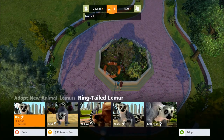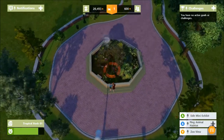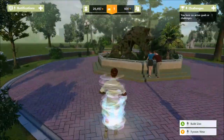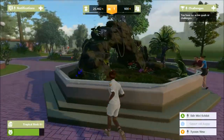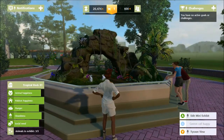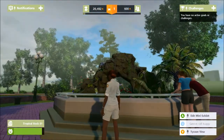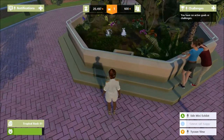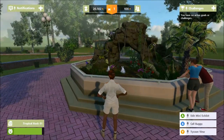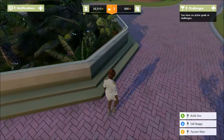We'll add a third animal of the same species — another female. Now there are three animals in this exhibit and you can see their happiness is almost maxed out, social need is maxed out, everything is good. Our fame level has risen, we're getting money in, and visitor numbers have increased — we're on our way to making millions!